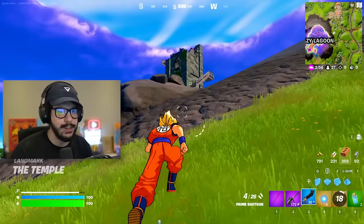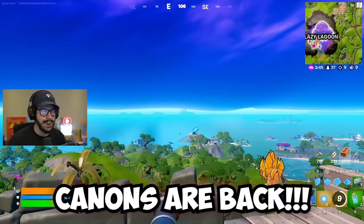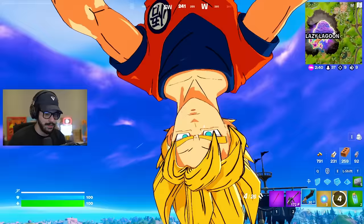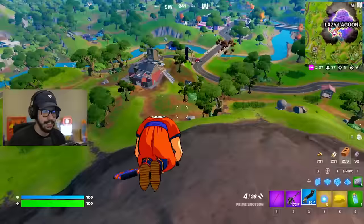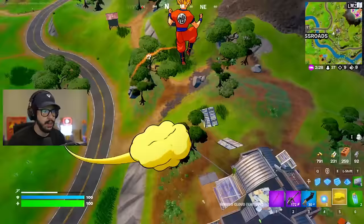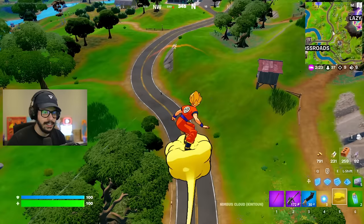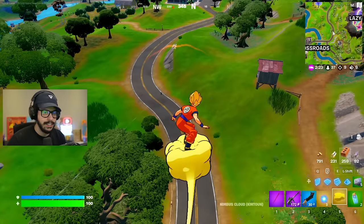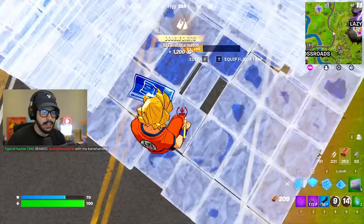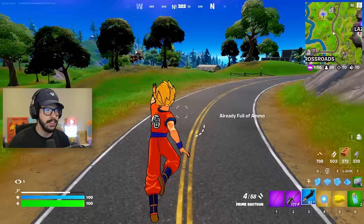We're going back to Lazy Lagoon because there's a new change I didn't get to talk about. Cannons are back — launch yourself and just shoot yourself out. And if you Kamehameha while falling, it actually saves you from fall damage instead of killing you. That is absolutely insane. I am having a blast — this is the best Fortnite update ever.